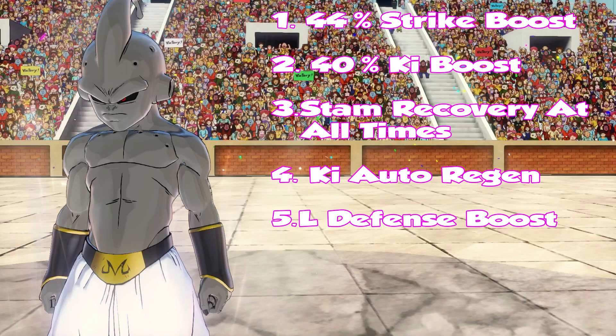Moving on to Purification — in terms of damage increase it has the highest in the game: a 44% boost to your strike-based skills and a 40% boost to your ki-based skills. The basic attack boost is undeterminable because the combos change, and in this game different combos do different types of damage. You can't really test the combos since they actually change. What I did was put Pearl Flash and Vanishing Ball on the regular male Majin and compare, which gave me those 44% and 40% figures.